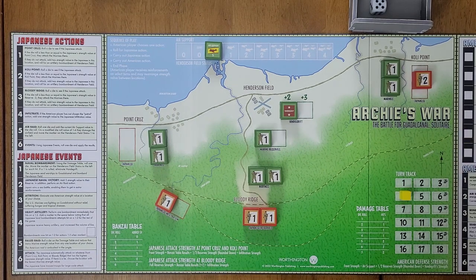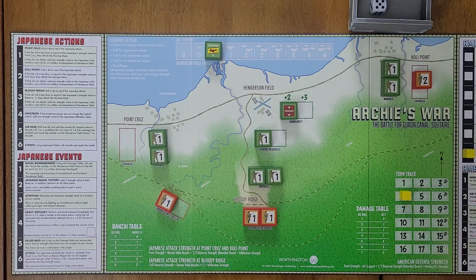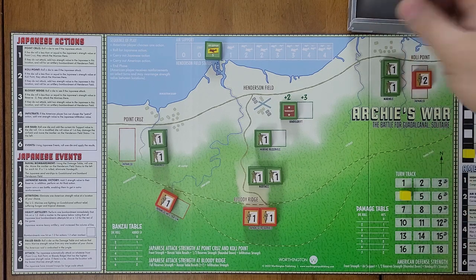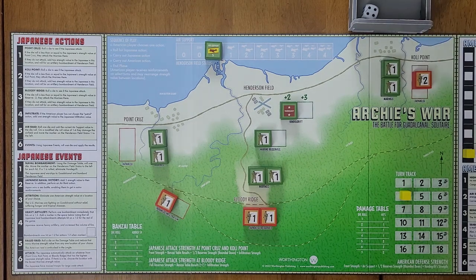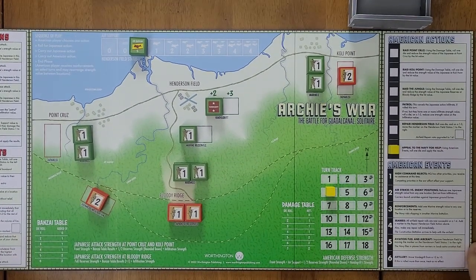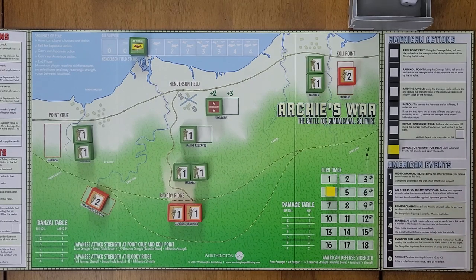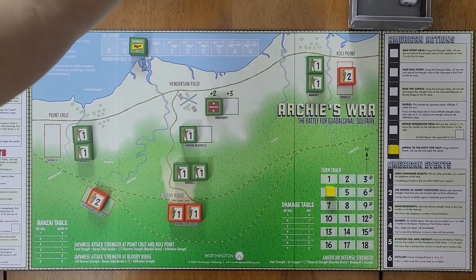This time let's appeal to the navy for help. We roll for the Japanese action and get a four again — infiltrate — and again I did not choose patrol, so I put a two in the infiltration track. Now we roll for our American event. We get a three: reinforcements — add one marine strength value to any location or to the reserves. So we will now have two in our reserves.